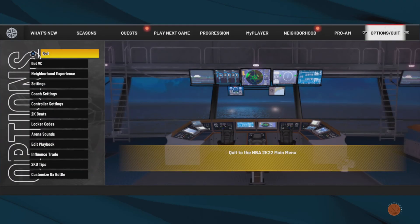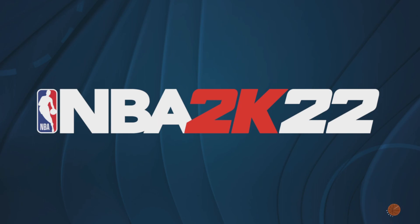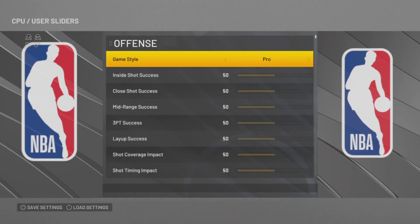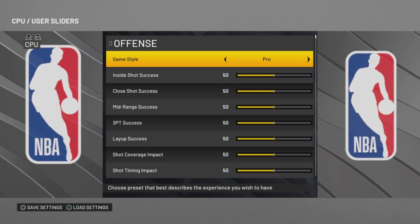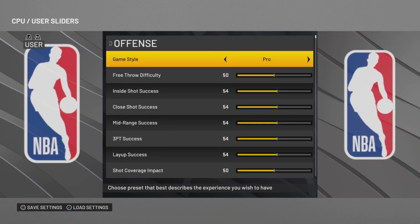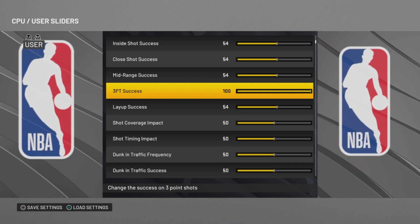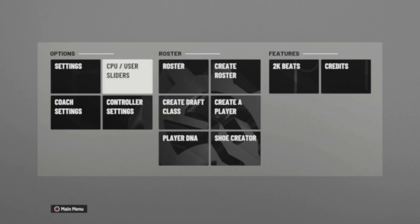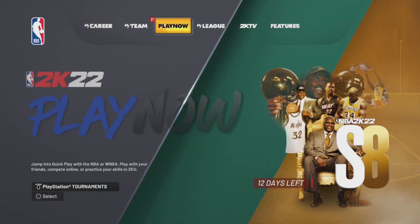What you want to do is go to the main menu and quit to the main menu. Once you do that, you'll get through the loading screen. Next, go over to the CPU/User sliding settings. You don't need to do this but it is really helpful. For the user, go ahead and max out your three-point success — that's pretty much it. You don't have to do anything else, just max out that three-point success and you're good to go.